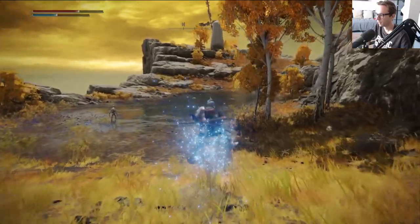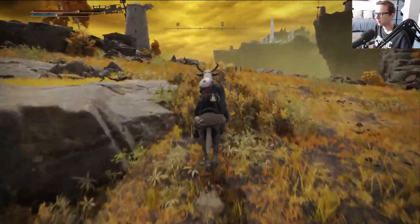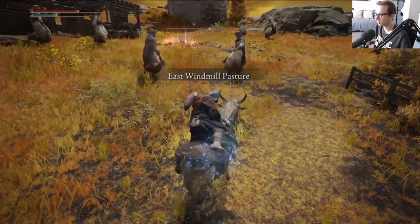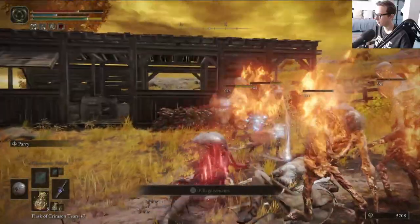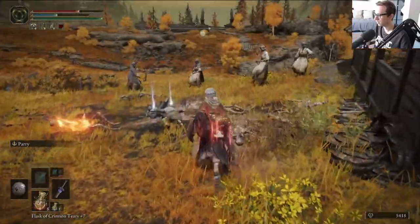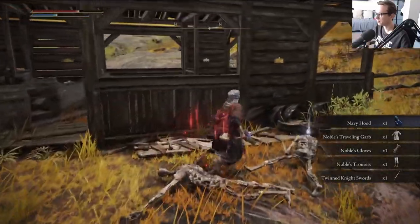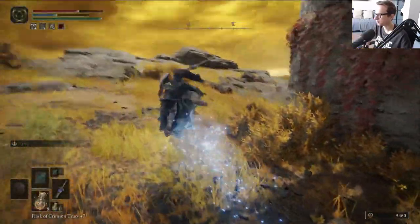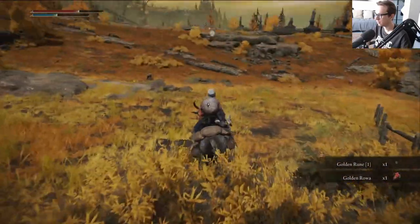Let's go back to the actual goal we're here for, which is the Godskin. But before we check out the Godskin there's some stuff going on here. I'm curious what's going to trigger them to attack me - nothing, really? Because I genuinely thought that if I take that item they're going to attack. I need to figure out where there's a checkpoint because I'd be teleported all the way back to the other side if I died now.